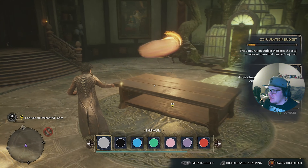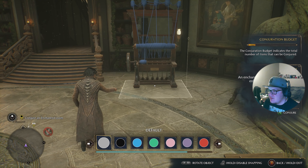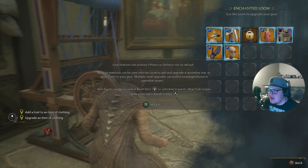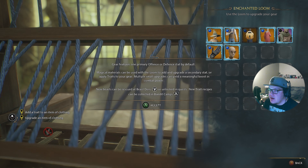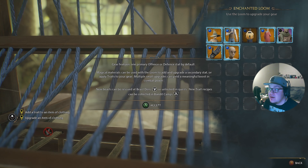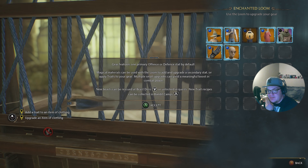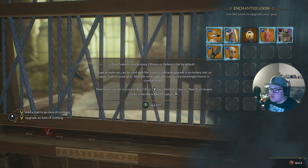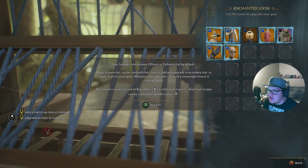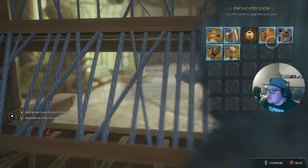We came back with some Moonstone. We don't have time to redesign now — we just need to move on and create the loom. Gear features one primary offense or defense stat by default — magical materials can be used to add or upgrade a secondary stat or apply traits. Multiple small upgrades can yield a meaningful boost in combat power. New traits and recipes can be collected in bandit camps.